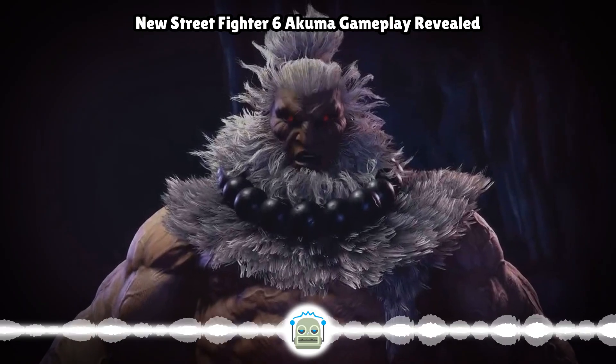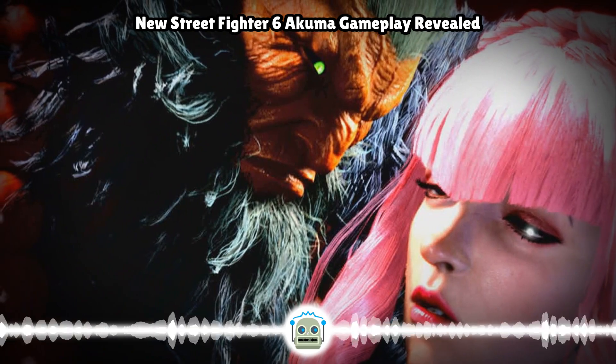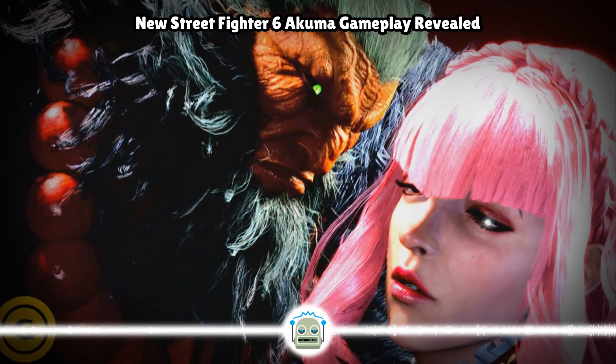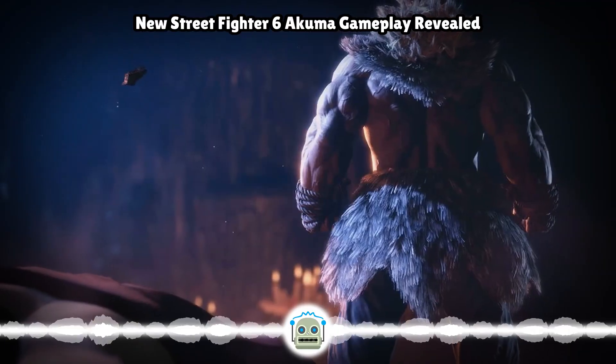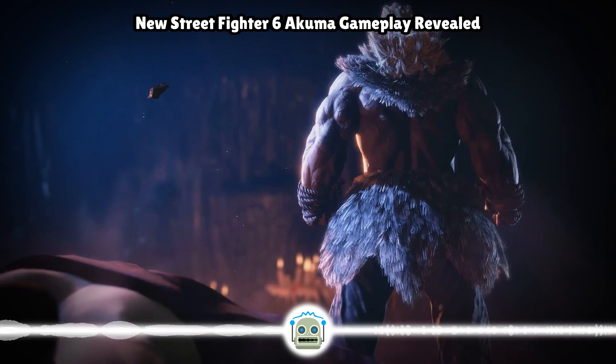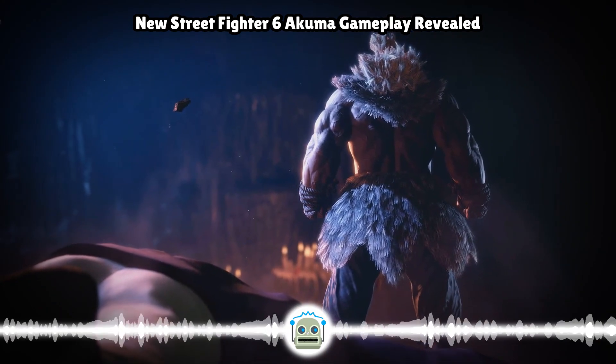Those are just a few of the many moments we can learn from in the footage graciously provided by GameSpot. So give it a watch, and then please share anything of interest that you spy in the comments section afterwards. Want more Street Fighter 6 Akuma? You can check out his move list, see what he looks like on the character select screen, and peep his character guide video straight from Capcom.